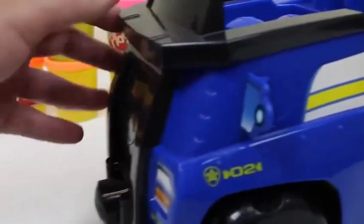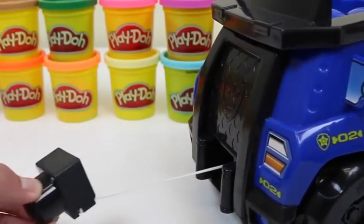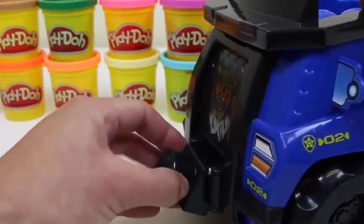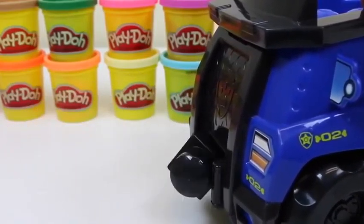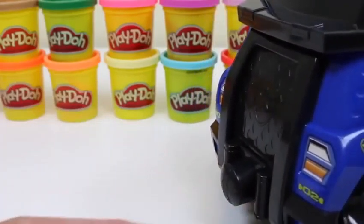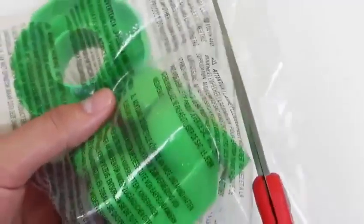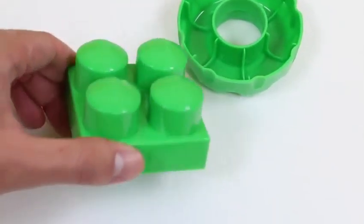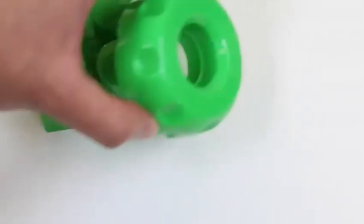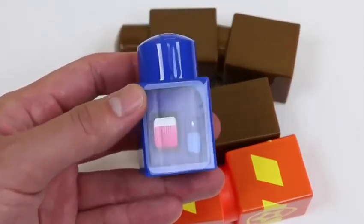This is pretty neat — we can hold a lot of blocks in here. Now let's take a closer look at Chase's cruiser. The wheels are pretty monstrous; this can probably run over anything. On the top of the vehicle we can place Chase and a few other accessories behind him. This vehicle even comes with a tow cable — when you pull the cable out, it retracts on its own. Chase has a really nice car!